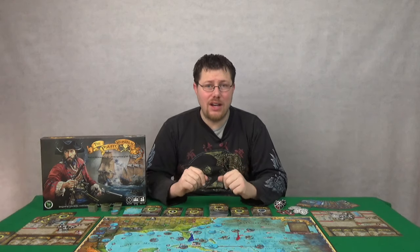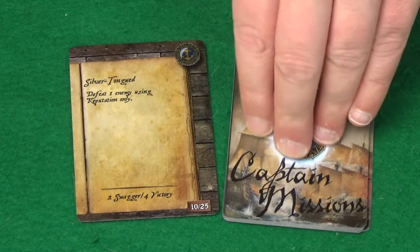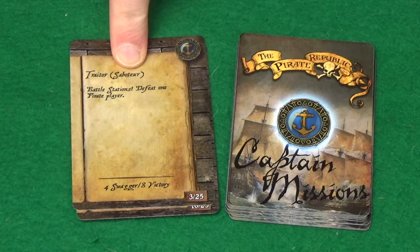They could be good, they could be bad — you just never know, and they could trigger at any time. Plus you each have personal missions including the possibility of saboteurs. However, the biggest influencer has to be Mage Knight the board game.